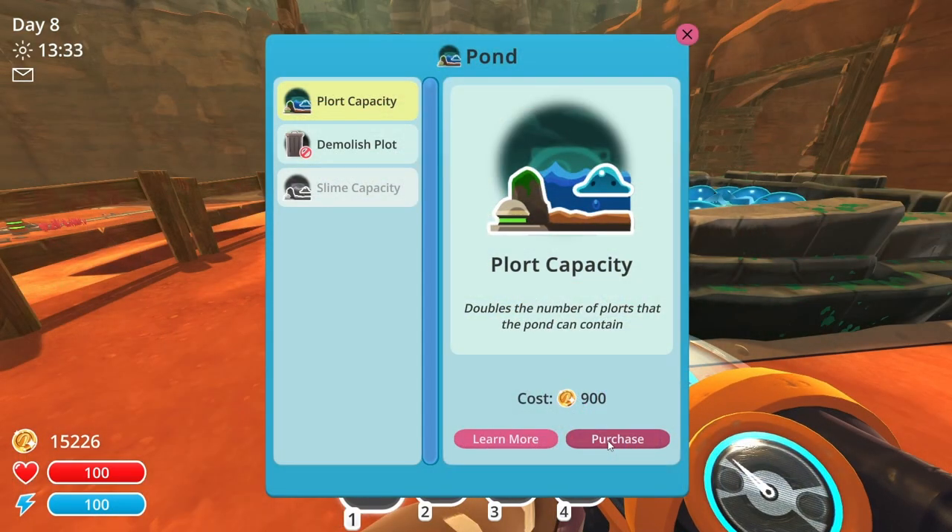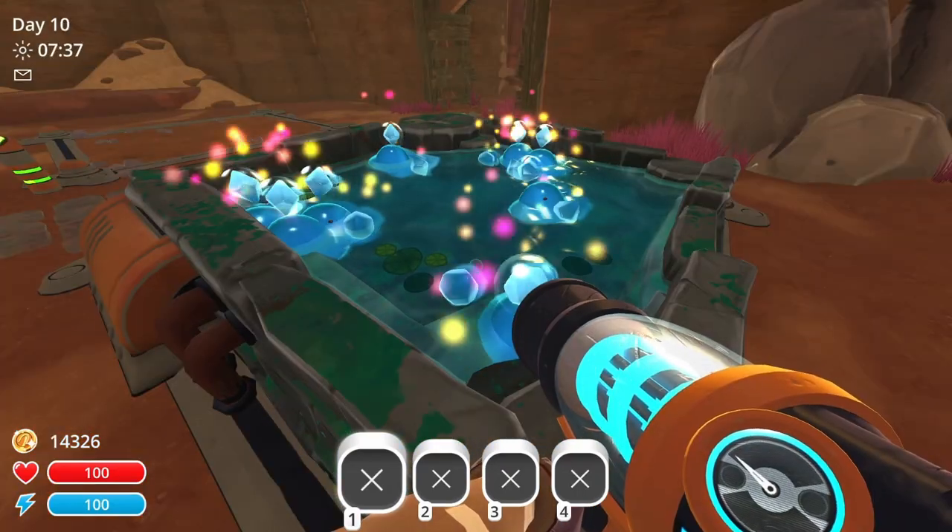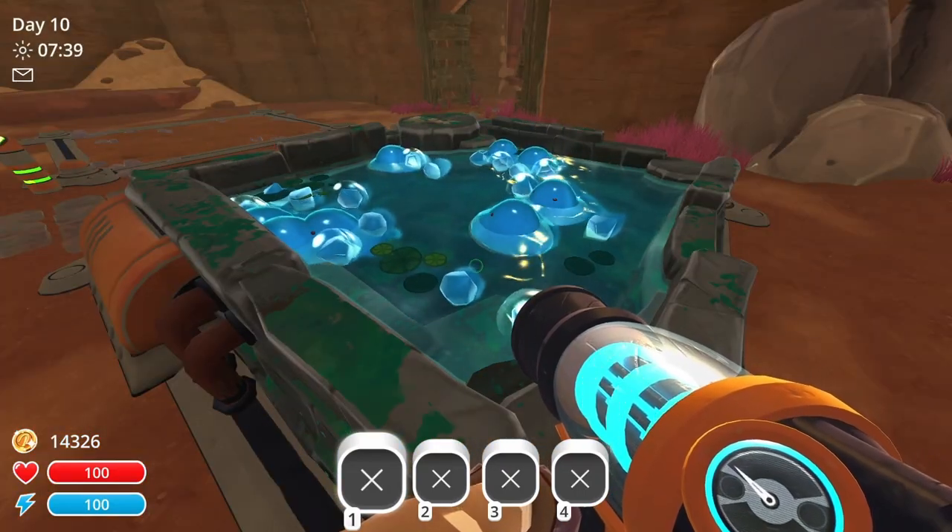The next upgrade is the Plort Capacity, which also costs 900 nubucks. This upgrade doubles the amount of plorts that will be stored in the pond.